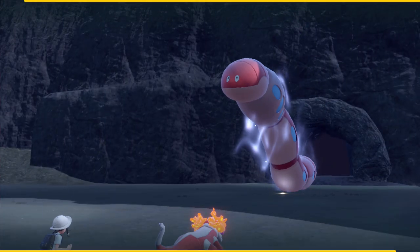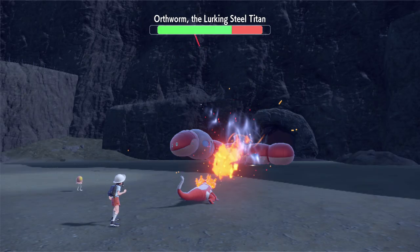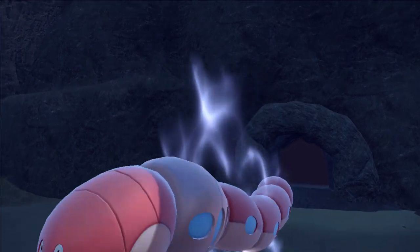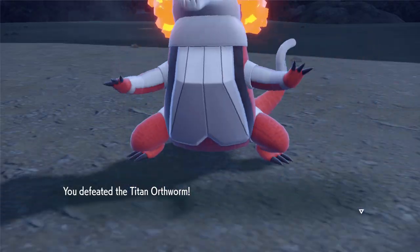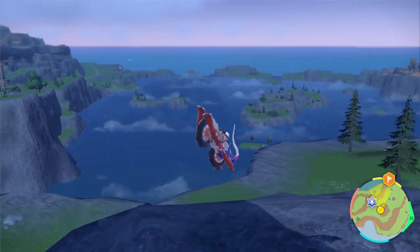Next up is this horrific monster, Orthworm. Arven sent out a level 28 Toedscool to take the Steel-type Titan down, so enter this fight with Pokemon at least at that level. Or you could one-shot it with a level 50 Skeledirge like I did — that works too. If you leave an entire storyline for last like I did, you're going to absolutely sleepwalk through the whole thing with insanely overleveled Pokemon. Beating Orthworm unlocks the super jump ability for your overworld legendary.